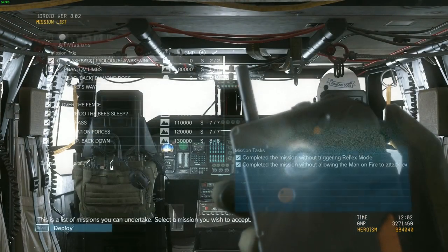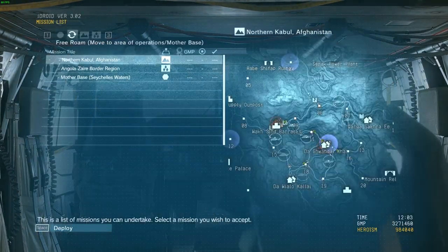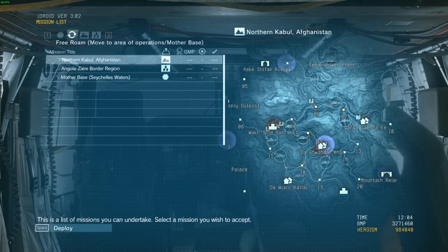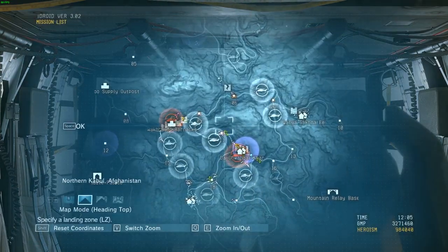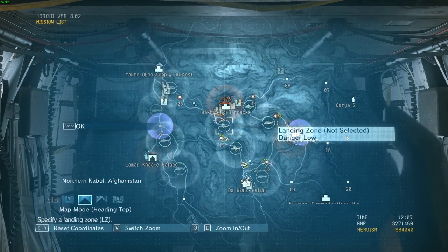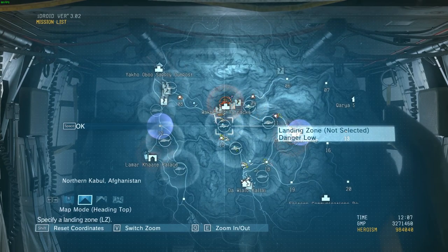First thing you want to do is go over to Missions and then select Mission List. Now if you go over one tab, you can go into Free Roam — so Free Roam in Afghanistan — and where you want to drop is just south of Wakhant Barracks.